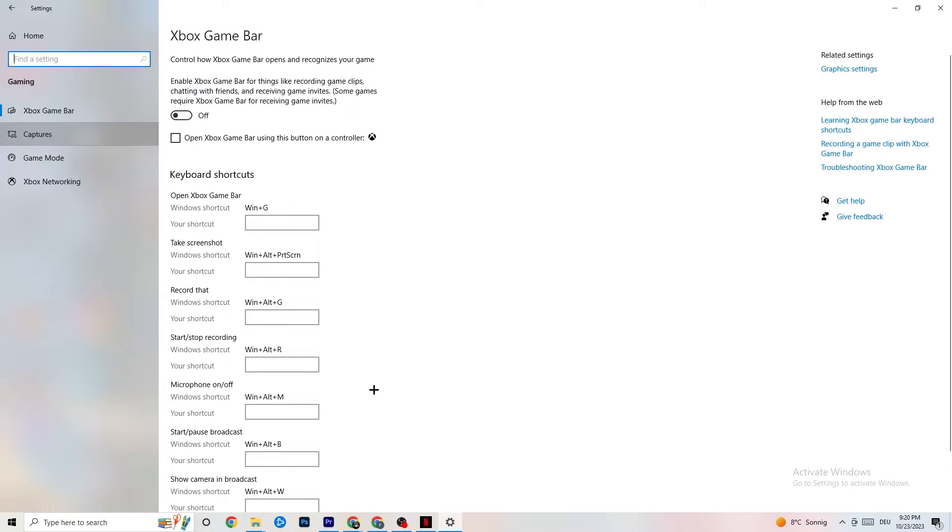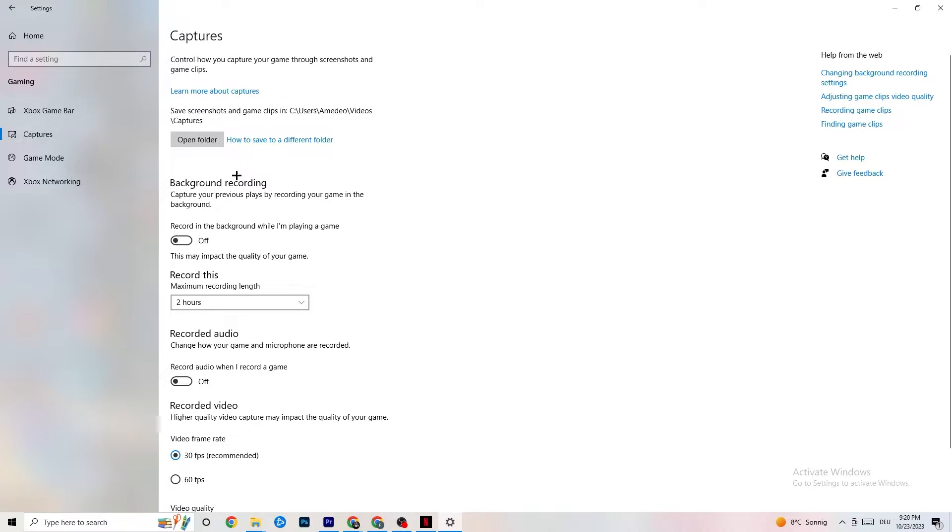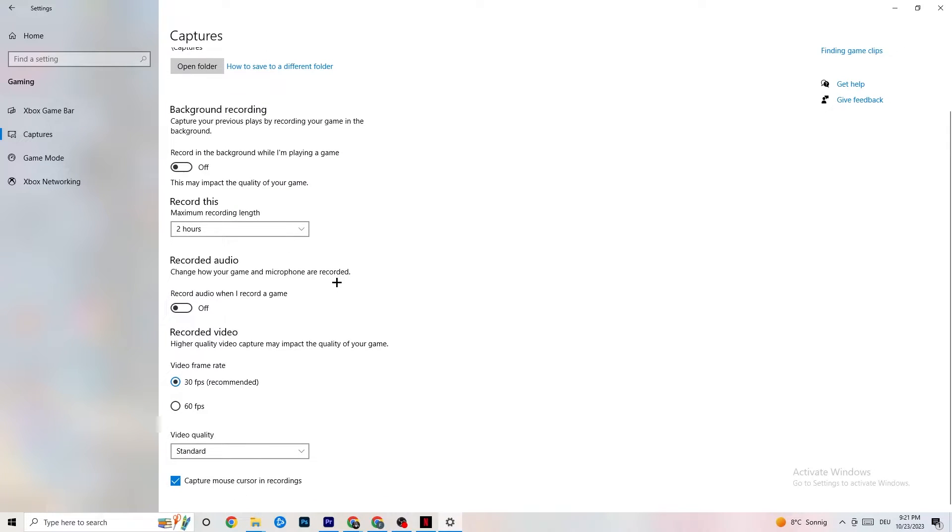Go to Captures, then Background Recording, and turn off 'Record in the background while I'm playing a game.' If this is on, no wonder you're having FPS drops, freezing, or stuttering — recording sucks a lot of performance and especially on low-end PCs will cause crashing, FPS drops, and stuttering. Also turn off audio recording. If you want to record, use another program like OBS — do not use Windows for that.